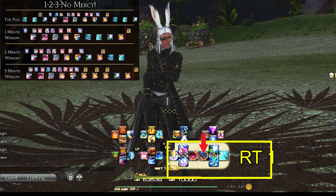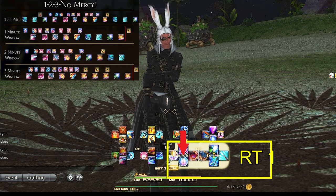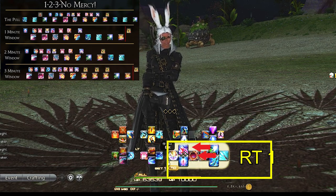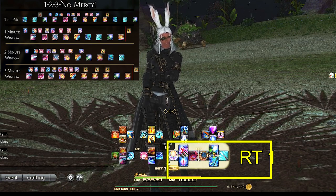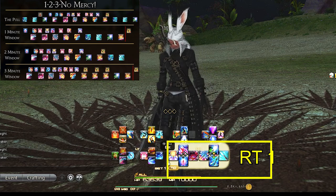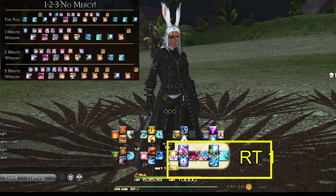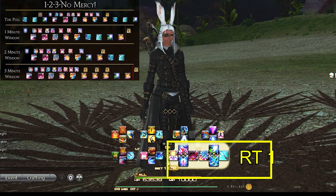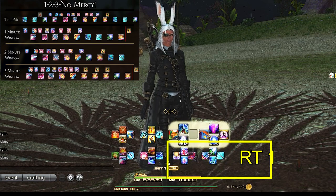Moving to the right trigger 1 d-pad are our OGCD weavables: No Mercy, which is the star of the show for Gunbreaker — you always want to aim for around 9 GCDs in the window of No Mercy. You also have Double Down, Blasting Zone, and Bow Shock. The reason these are in these specific spots is that once we enter our Gnashing Fang combo, we jump straight into Double Down, then double weave Blasting Zone and Bow Shock, and then go into our single target damage over time Sonic Break. All of these except Blasting Zone share the same 60-second cooldown timer, so Blasting Zone you'll use twice in that window, but all of them will be on cooldown around the same time. This makes double weaving Blasting Zone and Bow Shock much easier.